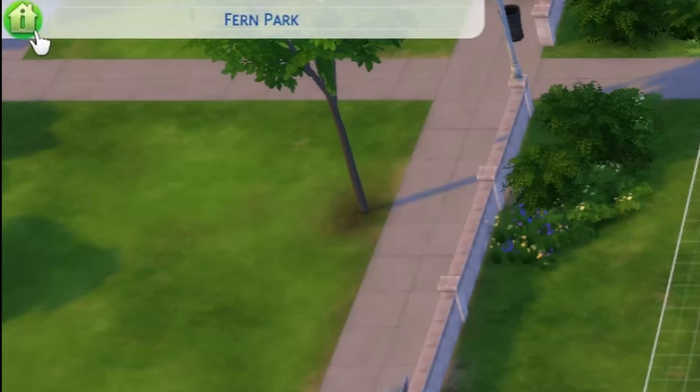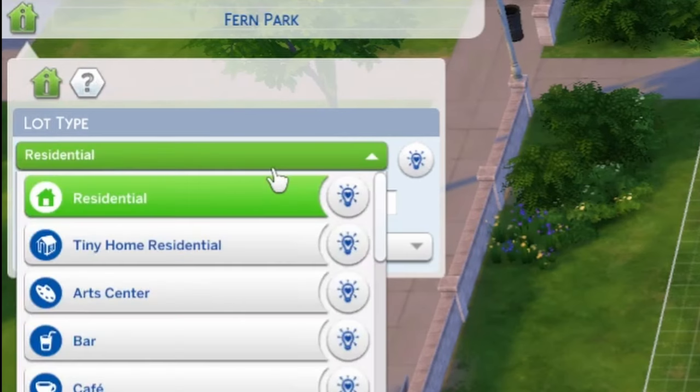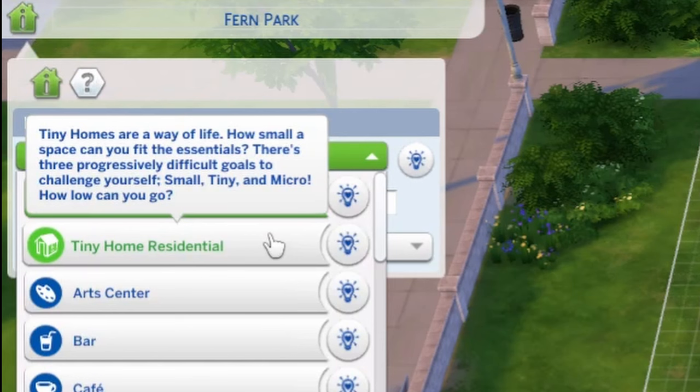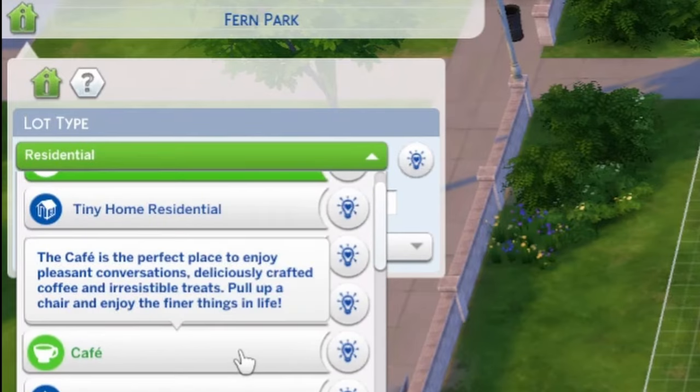The first thing you need to do is go up to your venue info or little house icon and click this drop-down menu. The first two are going to be residential and tiny home residential. I expect that multi-home residential will be up there as well with the new pack, but for the most part the rest of them are going to be in alphabetical order, so we are of course going with a cafe today.